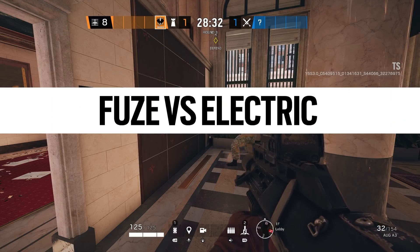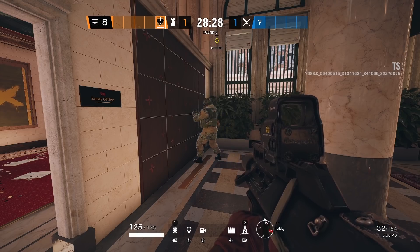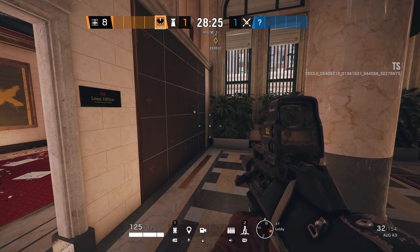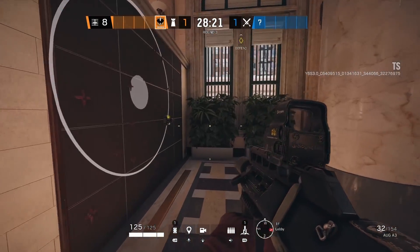Now, just like most other gadgets, if you put a Fuse cluster charge on a wall that is electrified, it'll be destroyed. And if you want to be risky, you can Bandit trick these Fuse charges as well. Here's a quick example showing Kaid electrifying a wall with a cluster charge on it just to demonstrate.